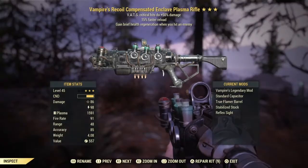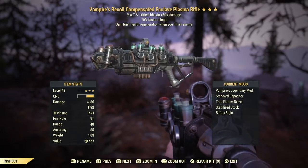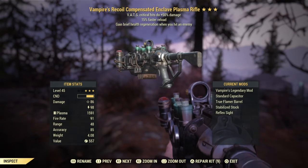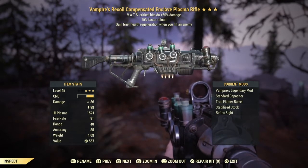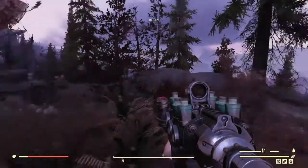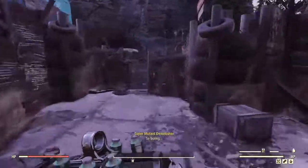Hello, my name is Data Vampires. This is the recoil-compensated Enclave plasma rifle — VATS crits do 50% damage faster reload. This is going to be the Vampires effect, which is regenerating your health upon hits on the enemy.